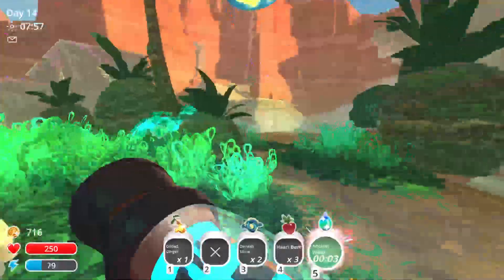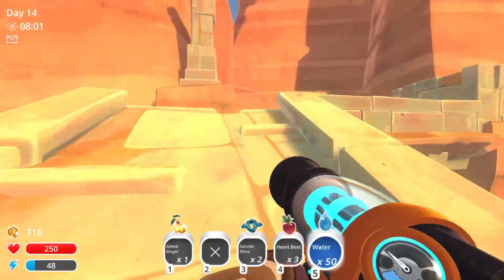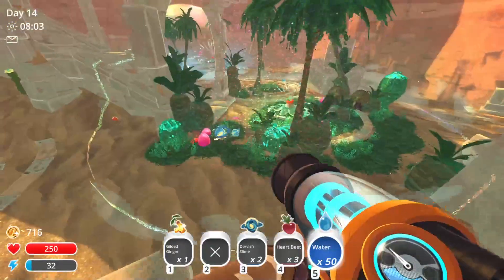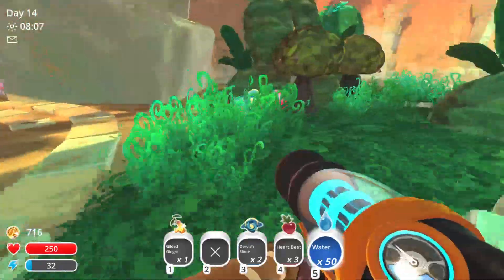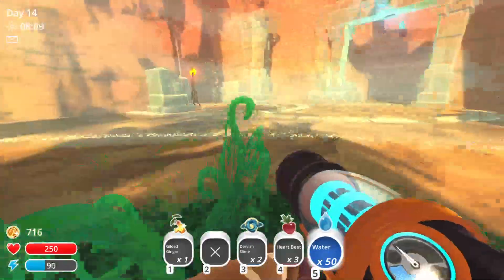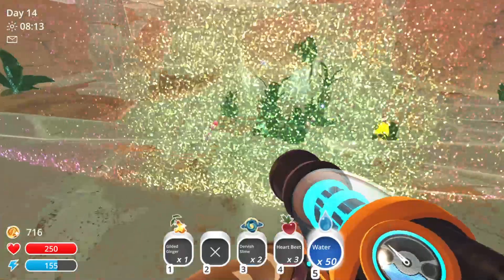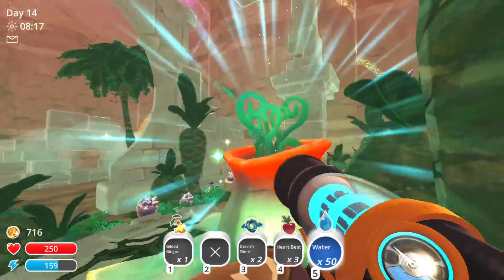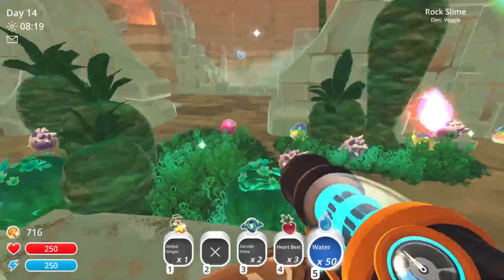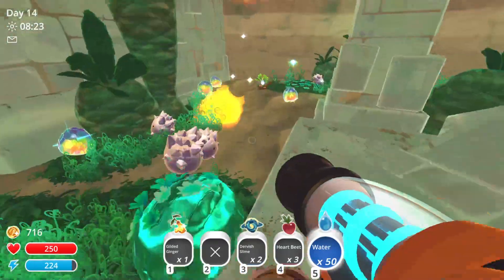Going to spray this one and this one. These make little oases for the different slimes to spawn. Unfortunately we didn't make it to the one up here, but we should have enough time if we go back and grab some more. Now we've got fruits growing in here — we are going to bring life back to this place. I think we can also get water from the main source in the middle here. And now we've got mosaic slime spawning.